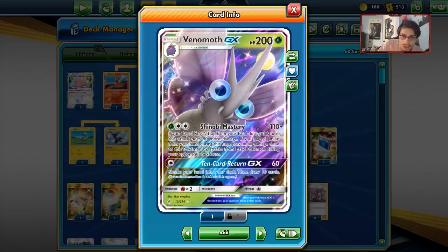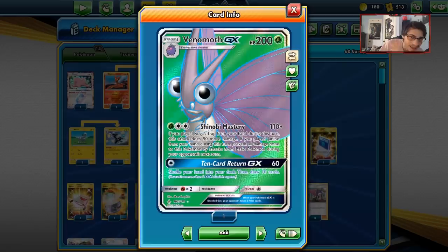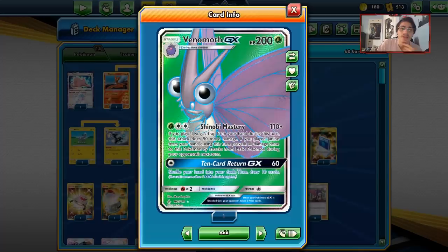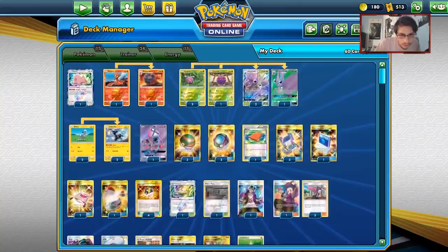Confusing your opponent is almost better than poison because confusion forces them to figure out if they can even attack that turn. Koga's Trap allows Venomoth to do 200, or 210 with poison. With a Choice Band you can combo for 240 damage, which lets you one-shot Pikachu & Zekrom, which is pretty powerful. It is a Grass-type so it's unfortunately weak to Fire — Blacephalon and Reshizard will completely slaughter Venomoth. But with the Shinobi Mastery effect, Reshizard might not even get an attack in. Venomoth's GX attack does 60 damage and lets you draw 10 cards — not bad either.